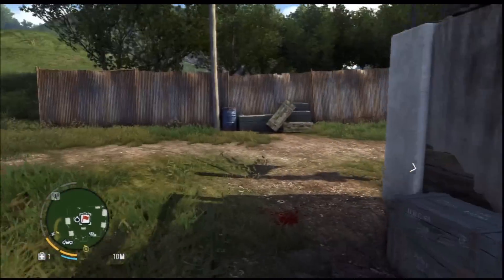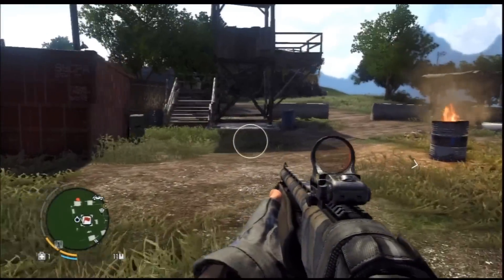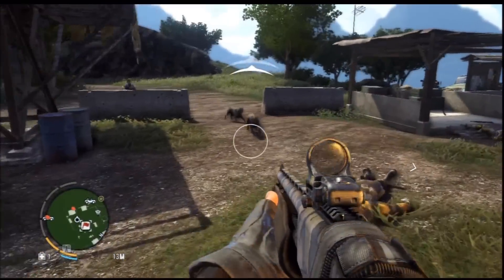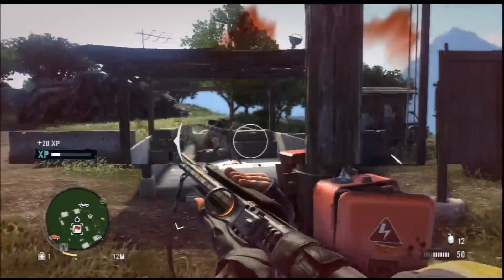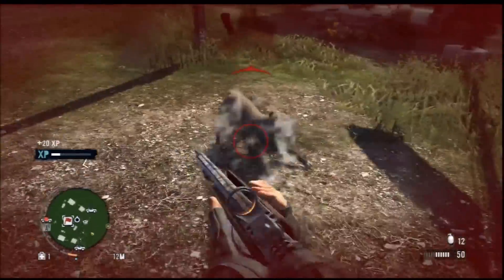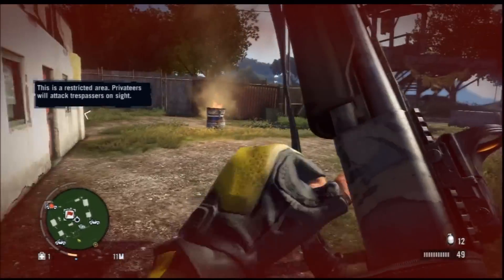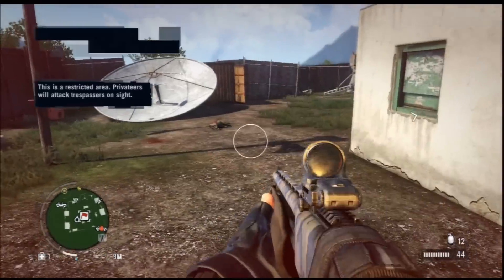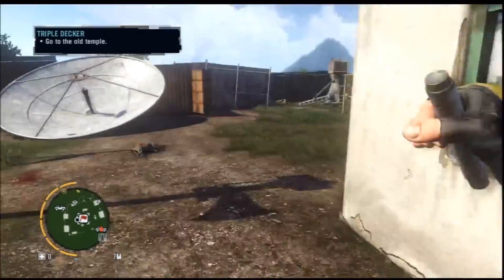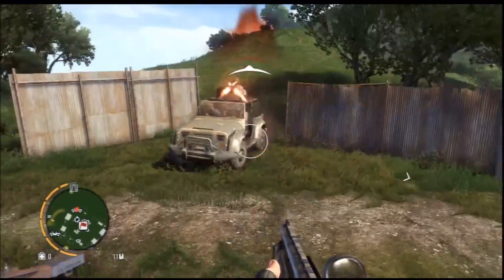Here come the bad guys shooting at me. You just kind of run around the perimeter of the outpost — look at the damage the shotgun does, it's a beast. If you guys want me to, I might make a video showing you how to really infiltrate one of these camps and not be seen at all.